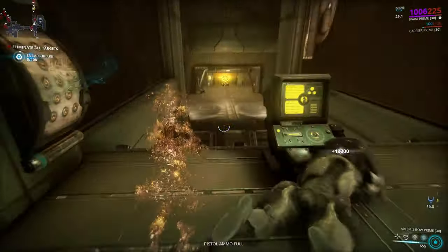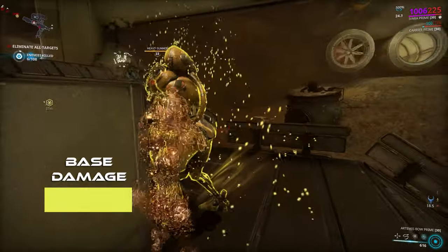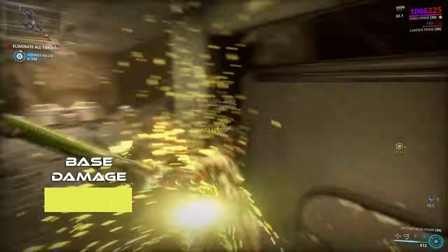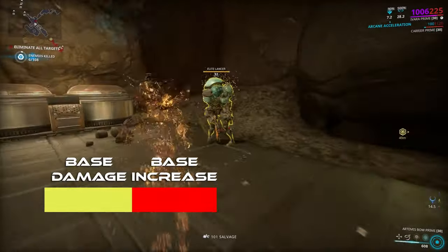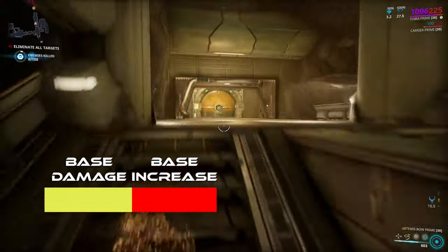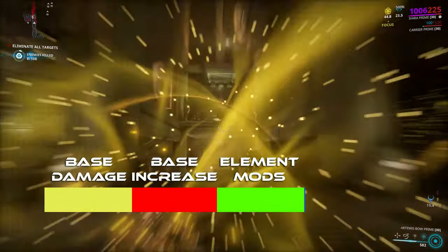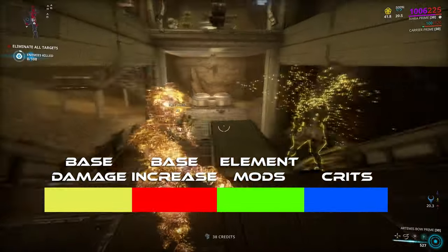First, I just want to remind you of a few pieces which affect normal melee damage. That is base damage, which is what the weapon is naturally capable of, and then your base damage increase — so Pressure Point or things like Condition Overload. This is then stacked up with elemental and physical mods, and you can add on criticals, both for critical chance and critical multiplier.